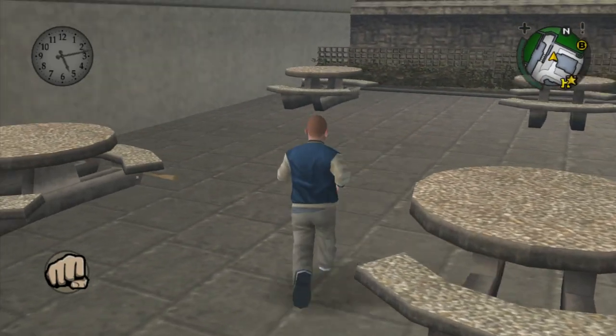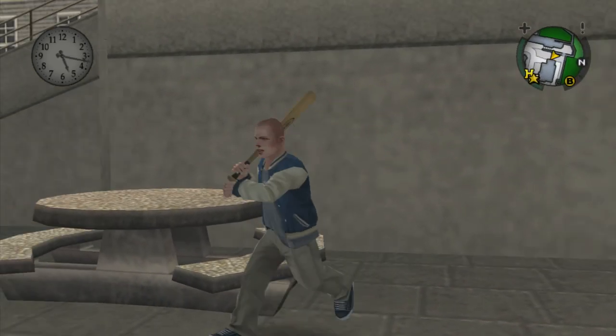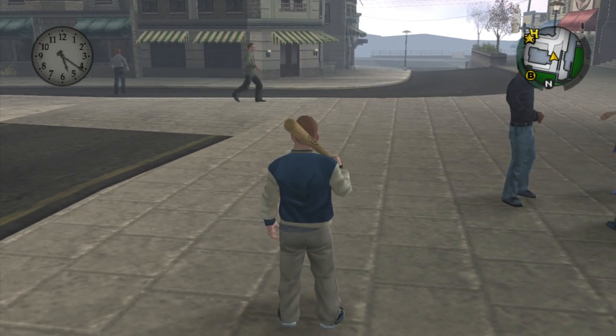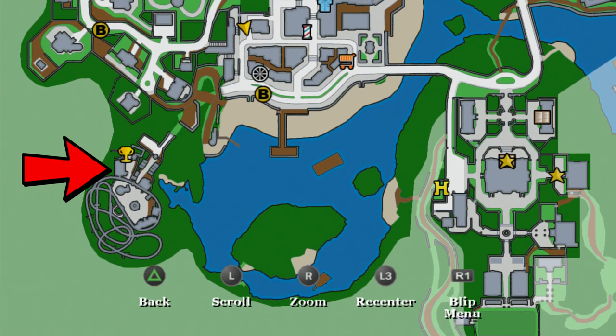Here we are. The reason we want to come here is to pick up this bat. Pick up your bat, and then make your way to the funfair, which is this location here on the map — it's just down the road. I'll see you there.